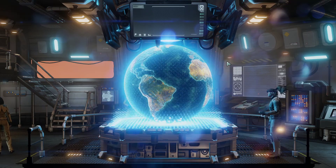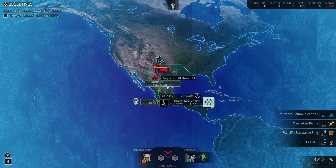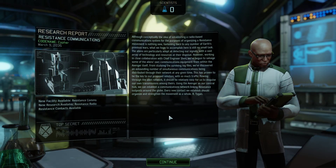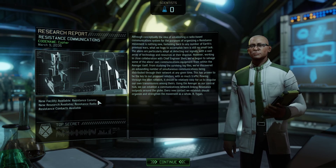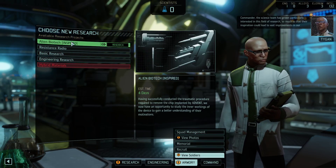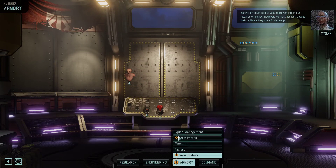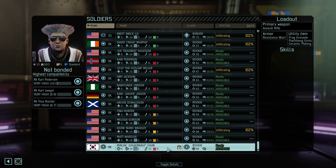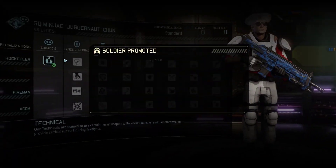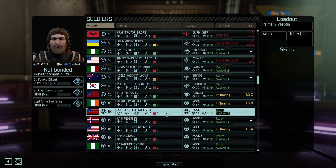We do have this mission up but it's only got a day left — we're just going to let it expire. I don't think that gives us any penalty. We got our resistance contacts up and comms and radio available. The science team has grown particularly interested in this field of research — their inspiration could lead to vast improvements in research efficiency. However, we must act fast; despite their brilliance, they are a fickle group. Juggernaut also leveled up — good aim, good dodge, okay mobility and health. He's going to be our technical heavy weapons guy. Rockets are always a nice thing to have.